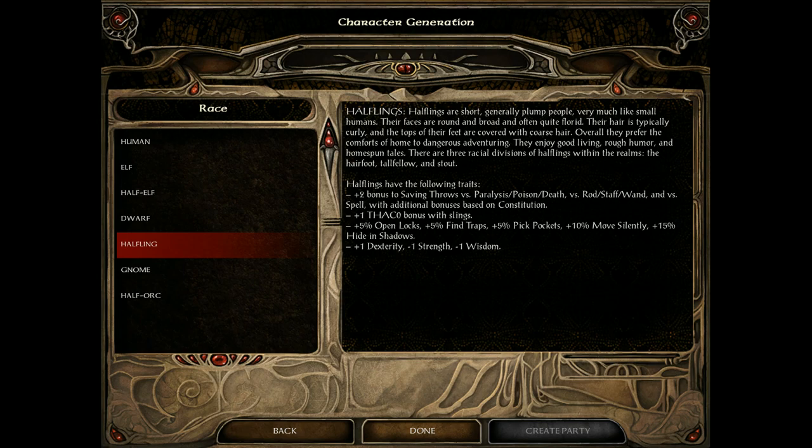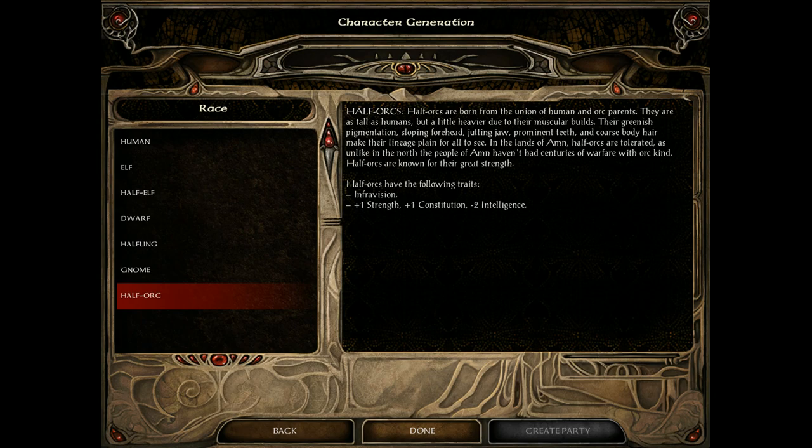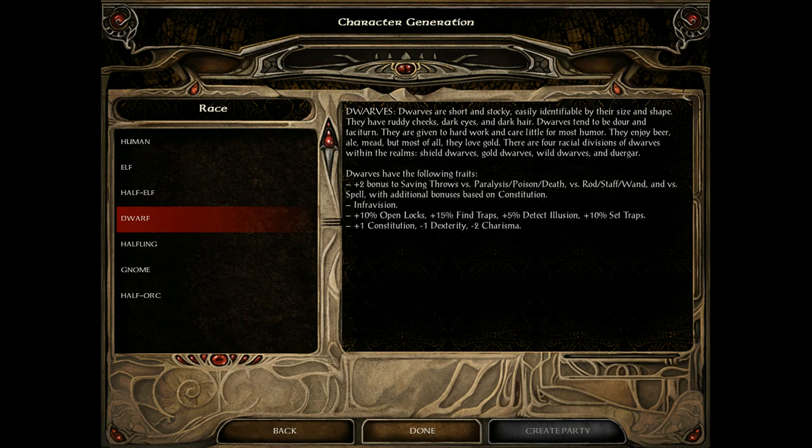Halflings have +1 dexterity, -1 strength, -1 wisdom, but they have some nice resistances and +1 THAC0 with slings. Gnomes have infravision, more resistances, +1 intelligence, -1 wisdom, and make great illusionists. Half-orcs, the last race, have +1 strength, +1 constitution, -2 intelligence, infravision, and they hit hard as a rock. That's basically it for the races.